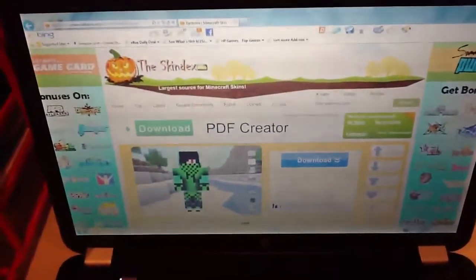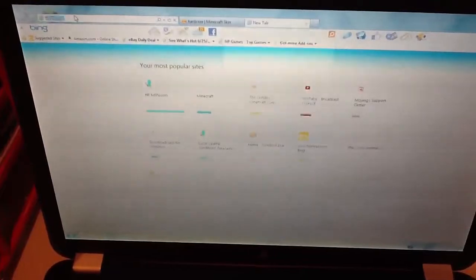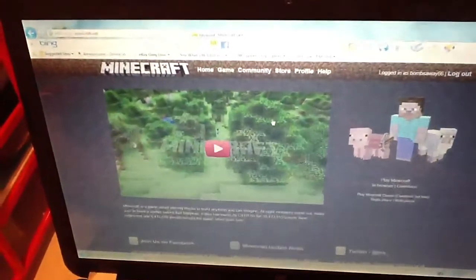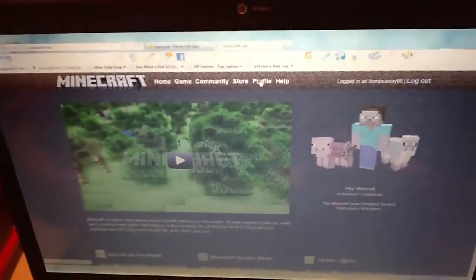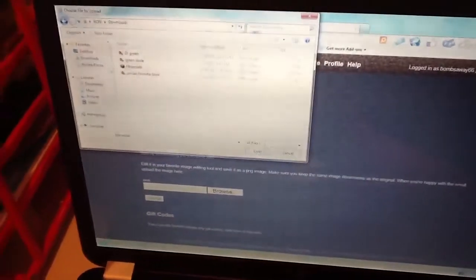So what you need to do now is open a new tab and go to www.minecraft.net. To upload the skin, you need to have an account — you need to have bought the game and have it on your PC or Mac. So you go to your profile, make sure you sign in, go to change skin, then go to browse. Look under wherever you saved it — I saved it in Downloads and called it green dude. You open it and you upload.